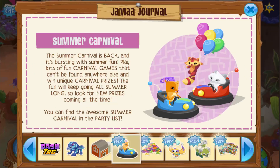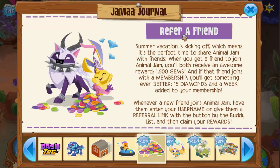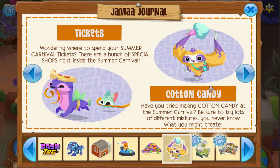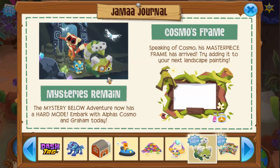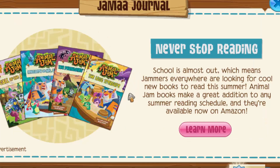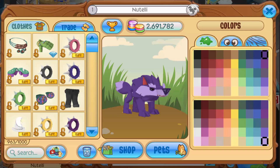The old barn has returned to Animal Jam — I really like this den, it's perfect for green screening and overall a great den. We have the summer carnival with some very cute new art, including bumper carts. There's an advertisement for refer a friend, shops in the summer carnival, and some really cool new cotton candy recipes which are awesome. The new adventure has a heart mode now, we have the Cosmos frame, Animal Jam books, and Animal Jam magazines — I really want to find those at a bookstore!